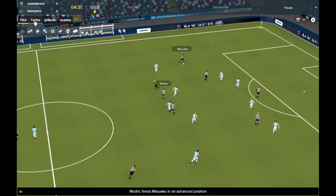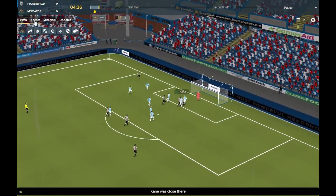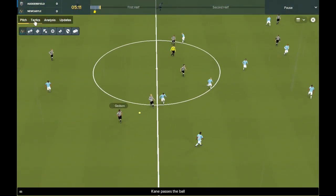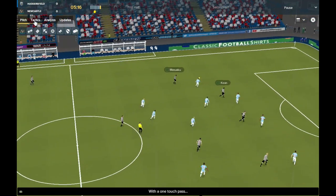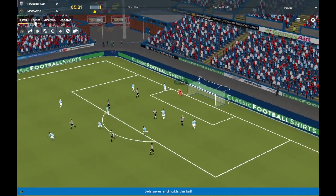Gedsen into Modric. Masuaku with a lot of space, perfect first touch, puts a cross in — Kane arriving but it's over the bar. Harry Kane with the ball, trying to go out wide. Gedsen inside to Modric, good switch of play there to Masuaku. Keane's onto the ball, he's in on goal but it's saved by Matt Sells.